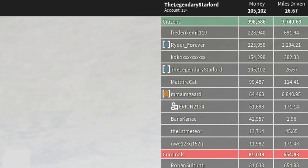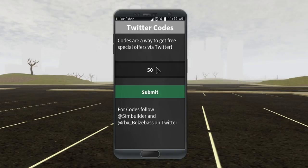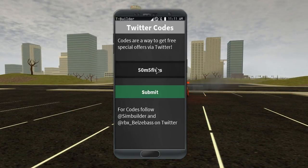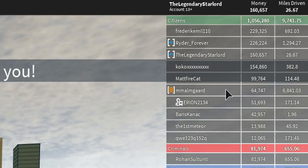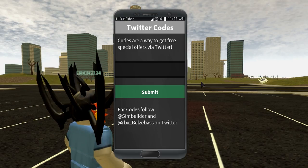If I click submit, you guys will see 'code successfully redeemed, thank you.' I've already added in the first code into the game, which is pretty cool. That will get us a lot of money — my money has already doubled, I'm on 105,000 dollars right now. The next code to type in is '50m' — the number five, zero, letter m, then five fives. Before I click submit I've got 105k, and after clicking submit I go all the way up to 160,000.